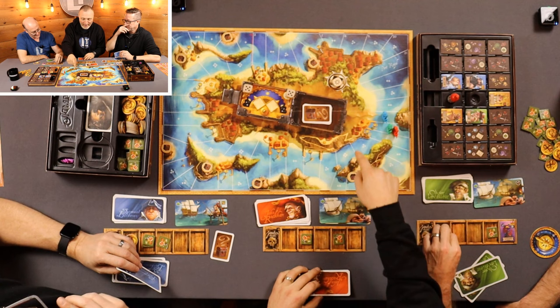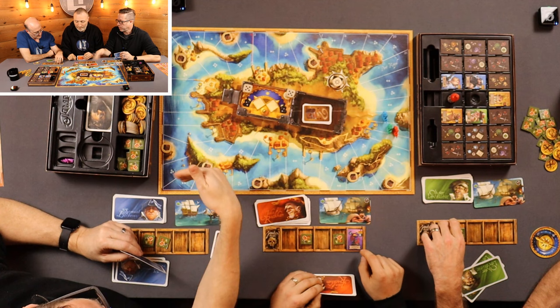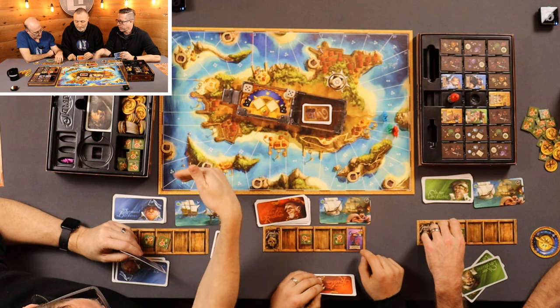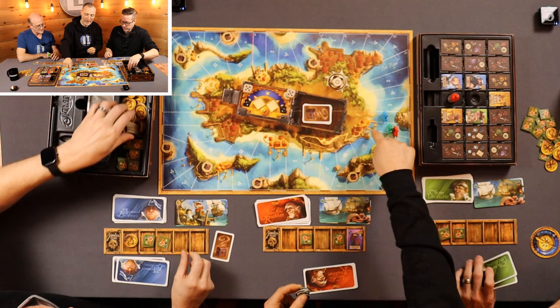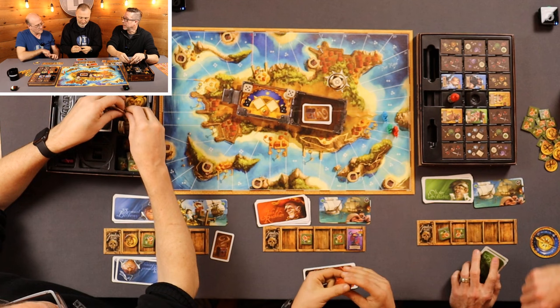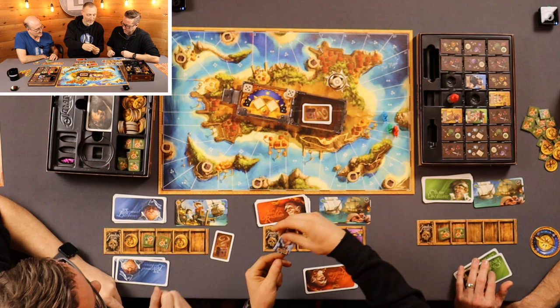So now you get to steal one of his — you can steal his person, one food, or three food. A person! At the end of the game, if Cax is first all the way around to Port Royal, he'll score five extra points. If he's second or third, he'll score three points. You can take a treasure on either side. You've also got five more cannons, so help yourself.